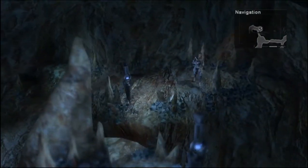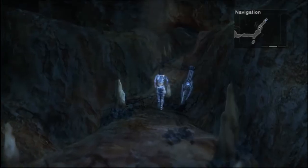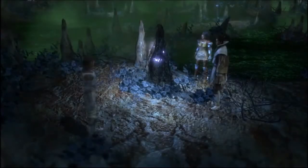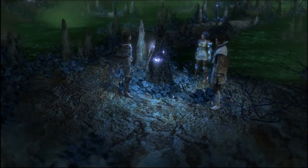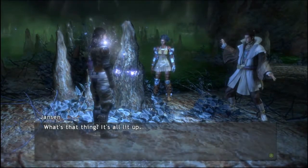Just gonna go up this way and come around. We'll jump — I wasn't paying attention, I was looking at the mini map. Let's keep going. We are in the Foul Swamp area. Kinda sounds dangerous. Kinda sounds nasty too. What's that thing? It's all lit up — it's called a firefly.